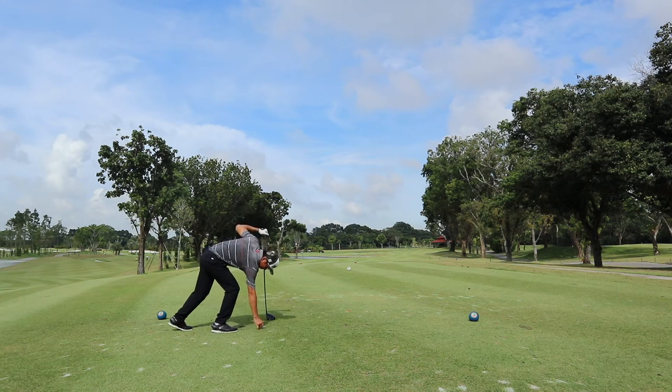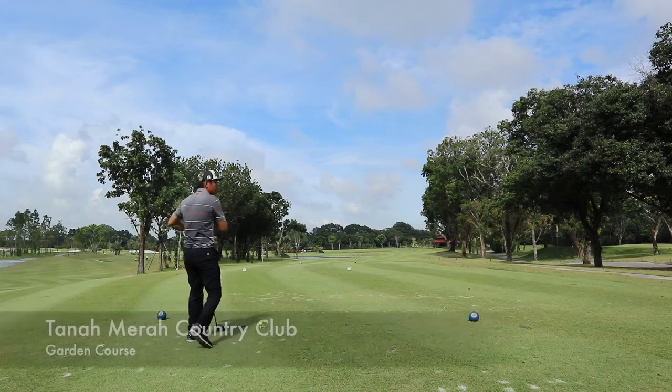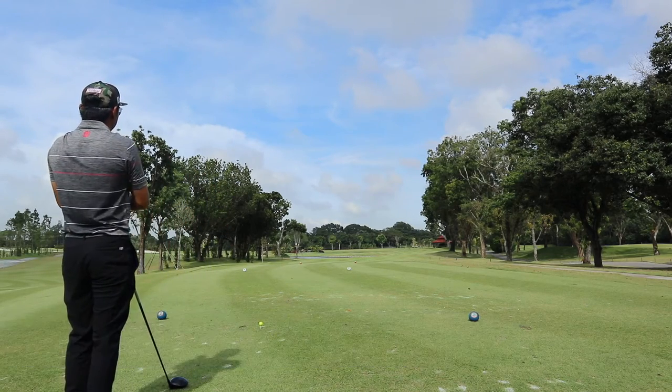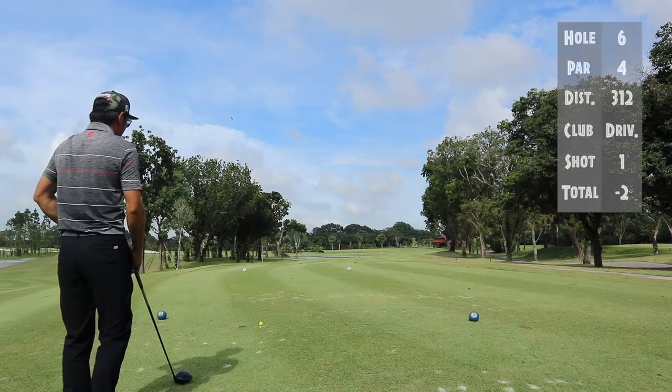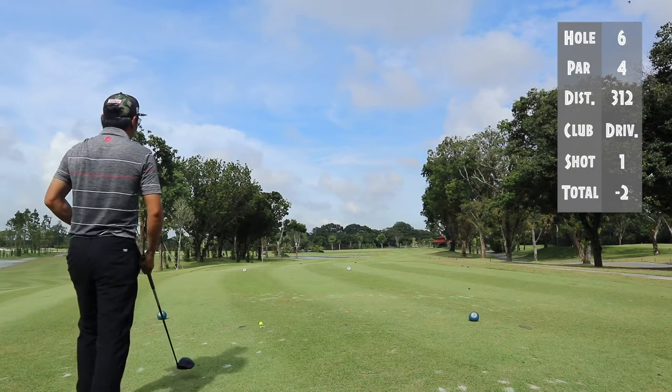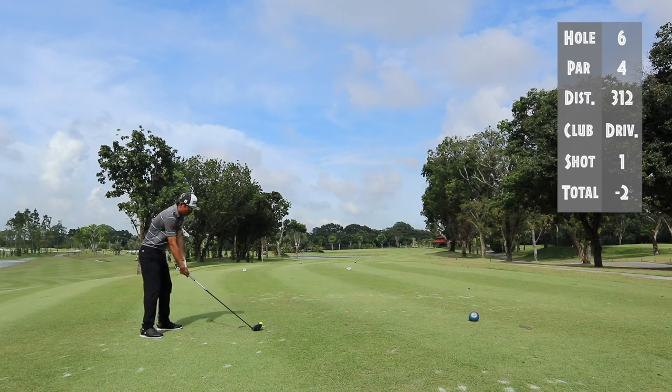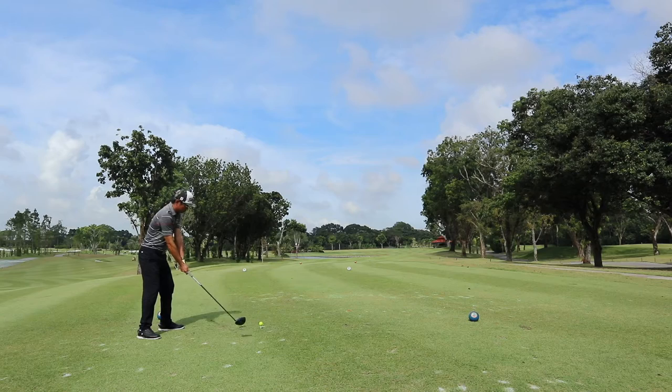Welcome back to part 2 of this vlog. Here we are at hole number 6. There are two ways to play this: you can either lay it up with a club that gives you about 140 meters, no more than 150, as the ball will kick into the water, or you can play aggressive and hit a driver. If you carry at least 220 meters, you can take on the fairway on the right side.